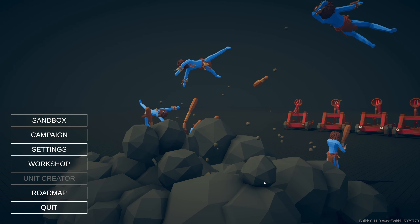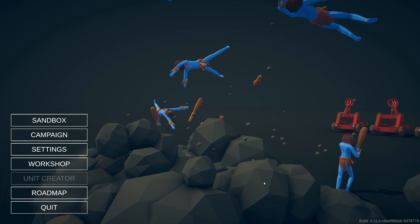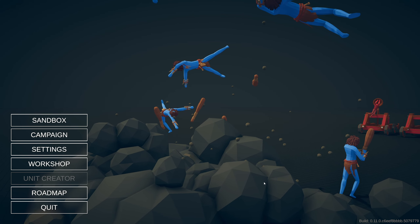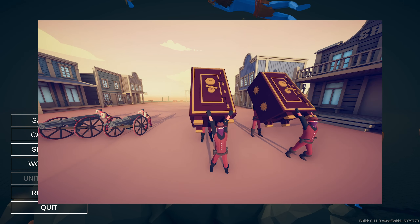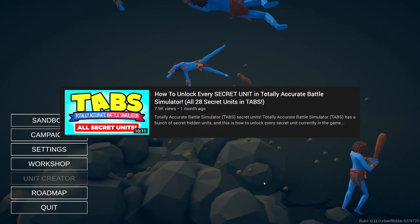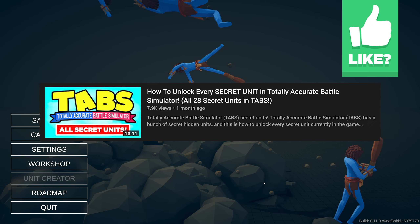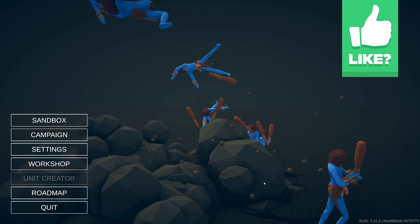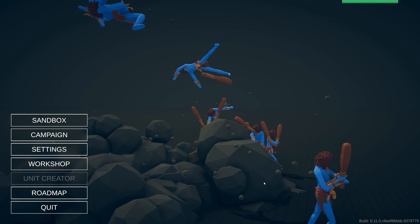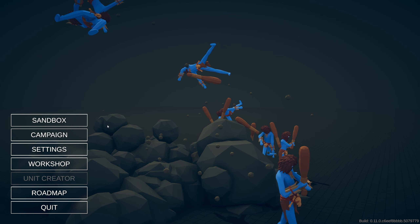What is going on guys, Tuzwafa here. Today Totally Accurate Battle Simulator had its Wild West update, and along with that they added a few more secret units. Today I'm going to be showing you guys how to unlock all the new secret units in the Wild West update. If you want to see how to unlock about 28 other secret units, be sure to check out my other videos, but without further ado let's get started.